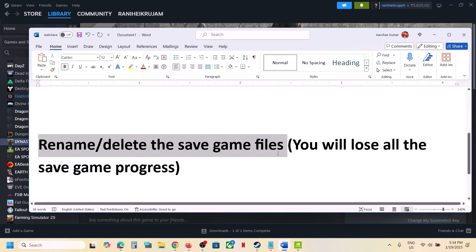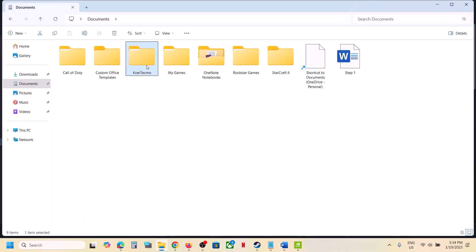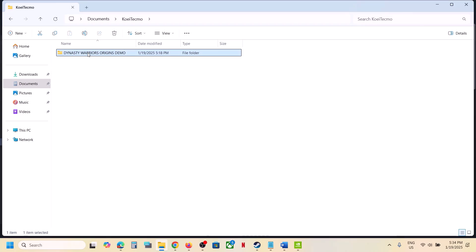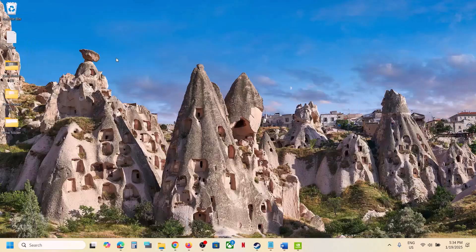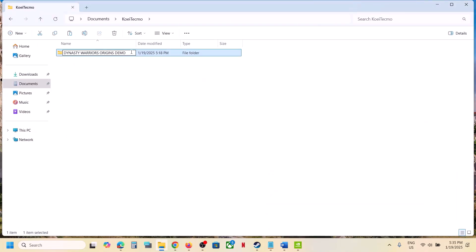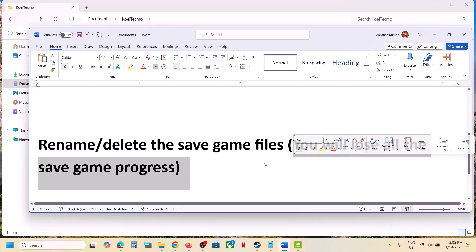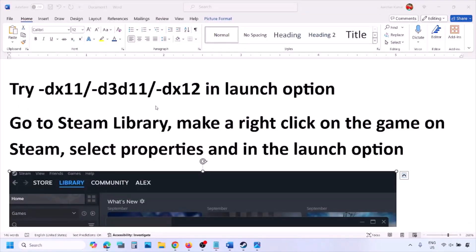The next step is to rename or delete the save game files. When you do this you will lose all game progress and have to start from scratch. Open File Explorer, go to the Documents folder, and find the game folder. Create a backup first by copying the folder to the desktop. Then rename it to '.old' or delete it, launch the game, and check.